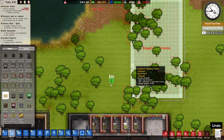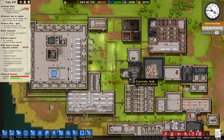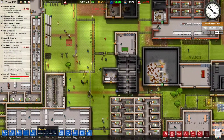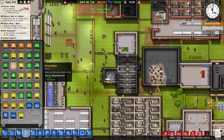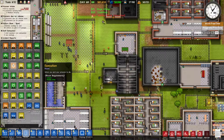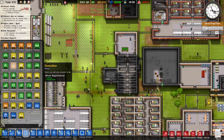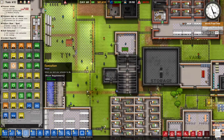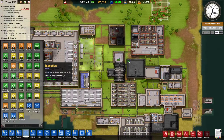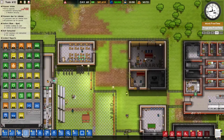We'll figure the rest out after that gets built. Let's get time moving. When we look at rooms and look at the execution room, it just has an electric chair — that's all that goes into it. We're going to have to figure out how to make that appropriate.